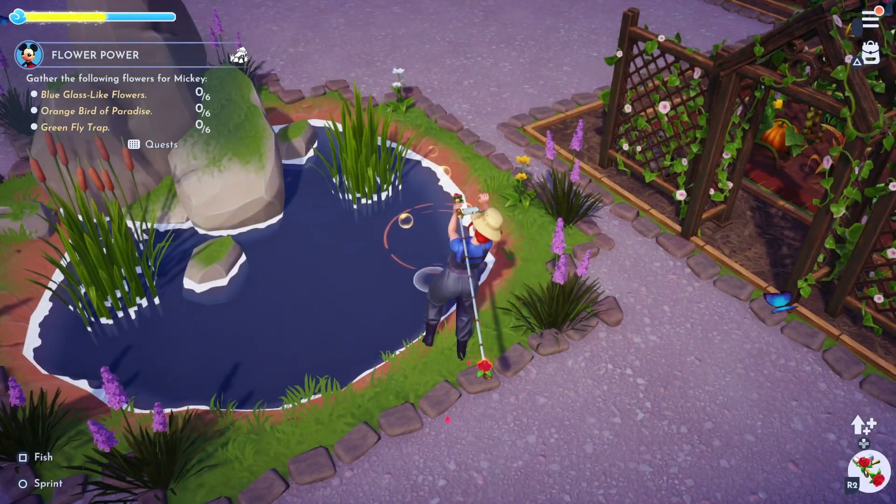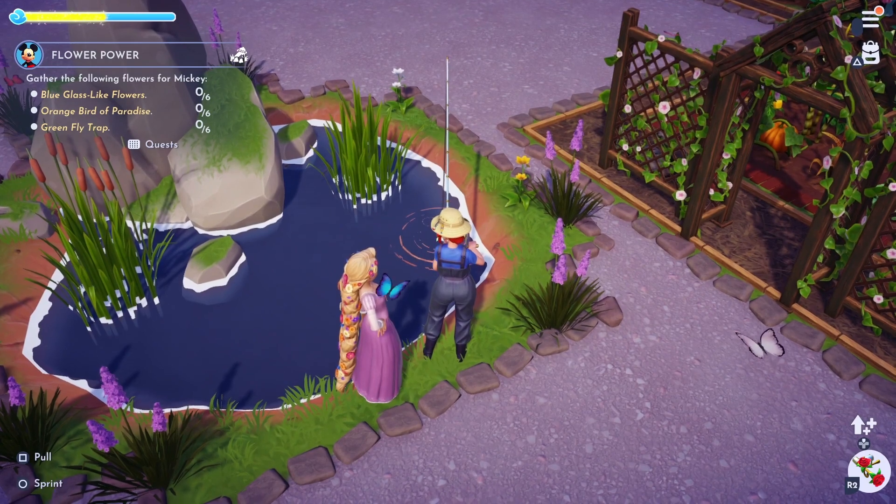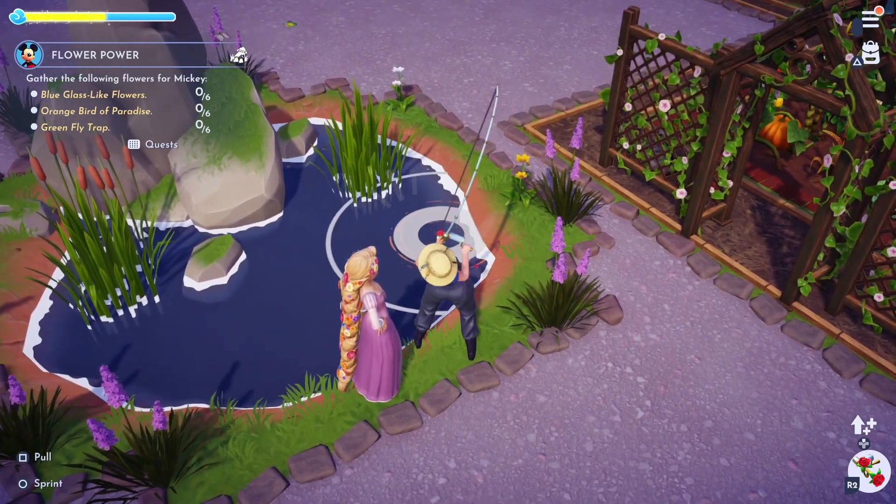Then we can go in search of the rarest fish from the Peaceful Meadows, which is the catfish. These can be found by fishing the gold spots and each one sells for 550 gold.